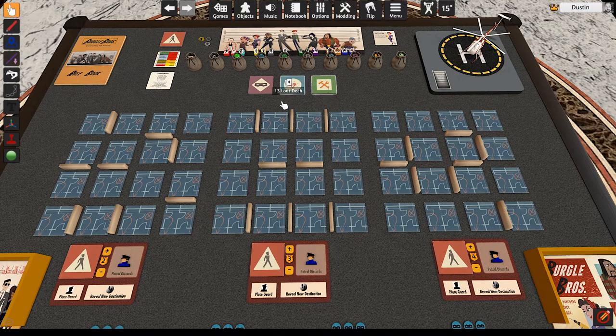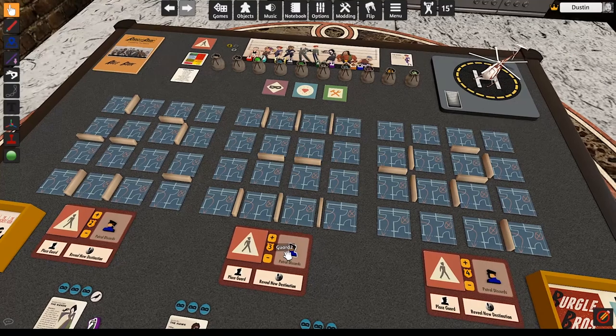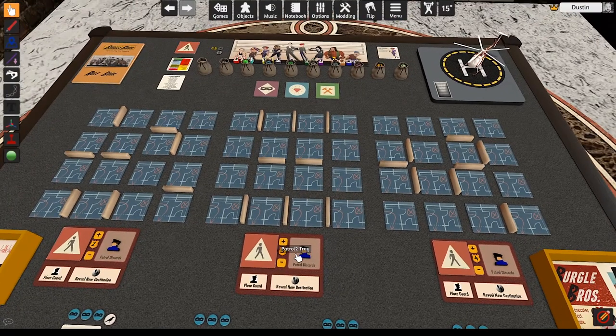Shuffle the tools, loot, and event decks individually, placing them to the side face down. Next you will construct the bank building. Each floor contains one safe and one stairway. Find the three safe tiles and three stairway tiles and set them aside. Shuffle the remaining 42 floor tiles and create three decks of 14 tiles each, one for each floor. Place one safe tile and one stair tile into each of those decks. Then shuffle and deal each deck face down into a 4x4 grid to represent a floor of the bank. Place 8 wall pieces between tiles of each floor, as indicated in the diagram in the rules.